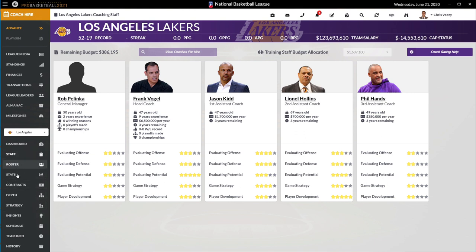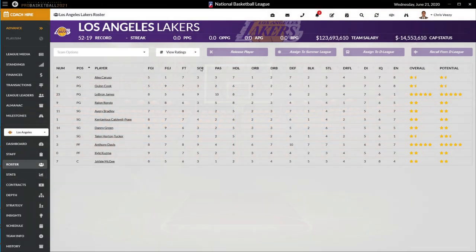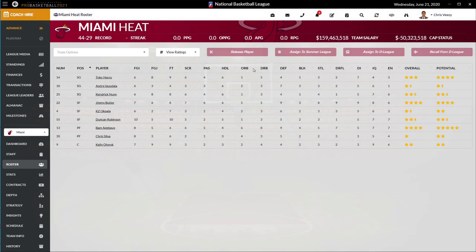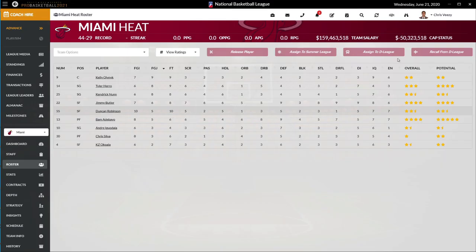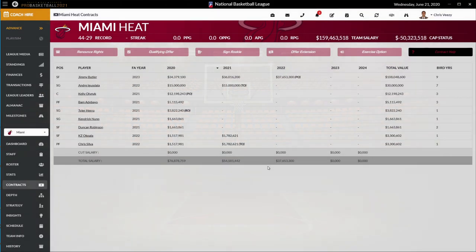You've got the roster — I'm just going to go through these screens one more time for anyone considering the game. You can see who your top players are by scoring with overall ratings. Let's take a look at that Miami team that just had a Finals run — checking outside shooting, we've got Tyler Herro shooting really well and Duncan Robinson. Contracts are obviously a huge implication in pro basketball with salary caps — how much you're tied up for and for how long.